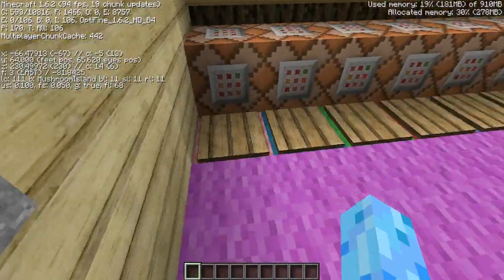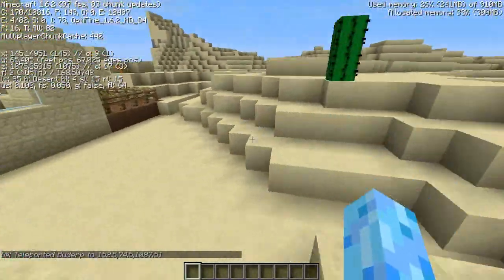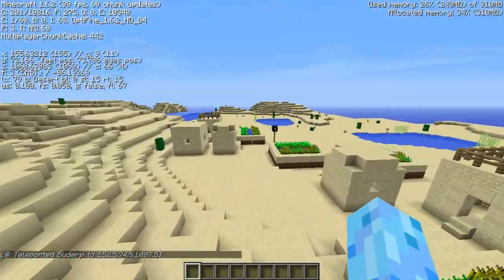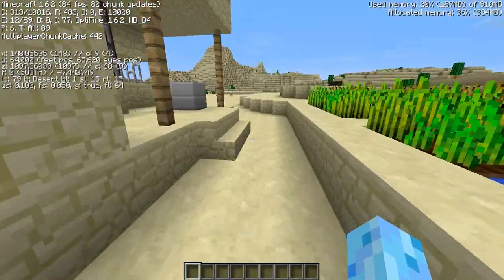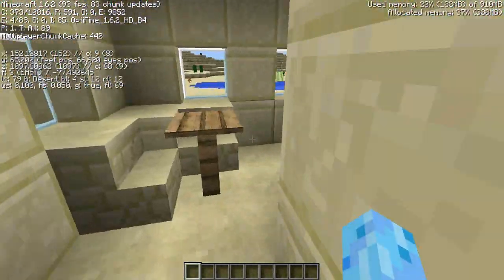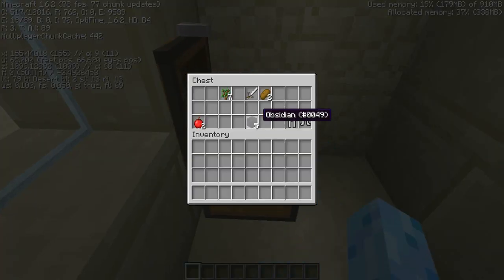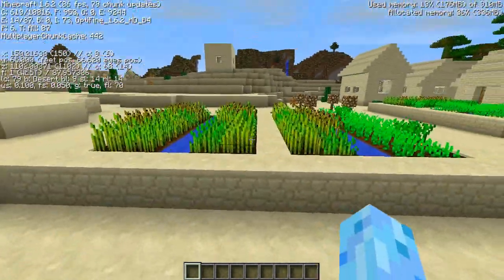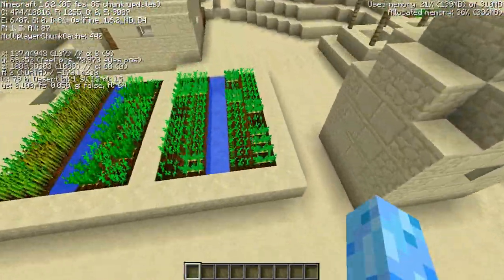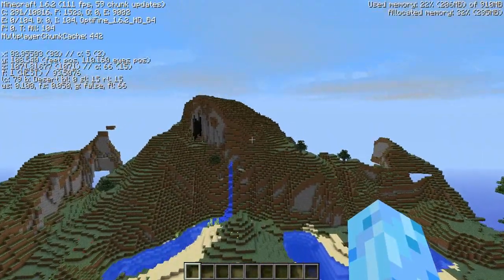Here is the village — it is a pretty nice village, not super big but not too small. It does have a blacksmith. You just open the chest: you've got some obsidian, an iron sword, some iron leggings, some bread, saplings, and apples. That's really good if you want to just start out. It also has some carrots and some potatoes, which is really nice.